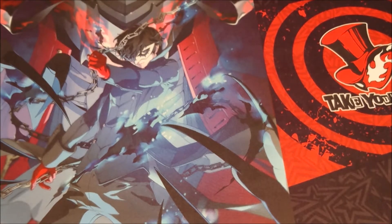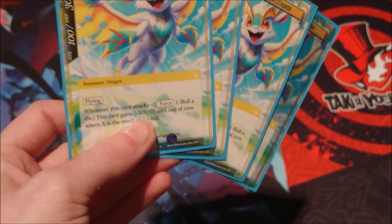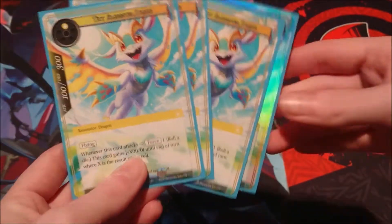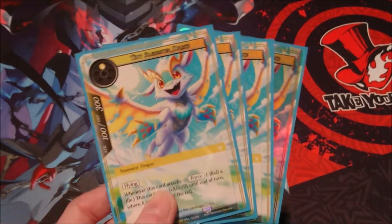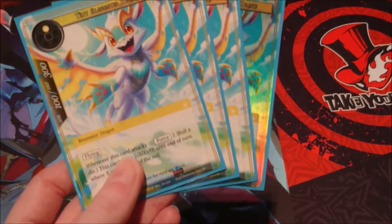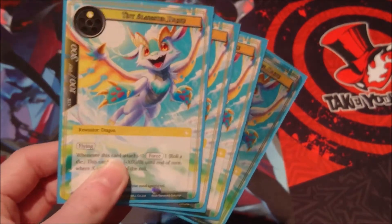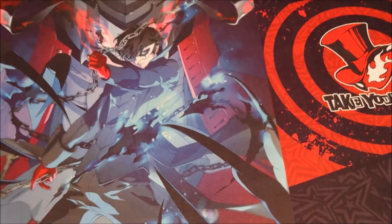First up we're showing off Resonators. We have four copies of Tiny Alabaster Drake, who I like to fondly call Baby Gwyber. He is a one cost light, 100-300, a flyer. Whenever this card attacks we force for one and roll a die — he gains that much attack until end of turn. He's mainly in here as our chump flyer since the other Resonators in this deck do not have flying. He's here to fly over our opponent, block their flyers, and deal chip damage.